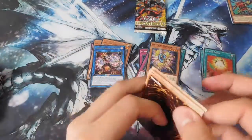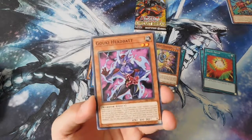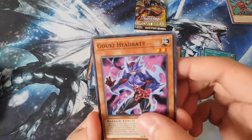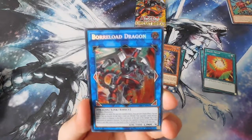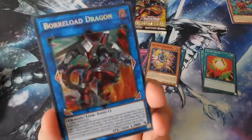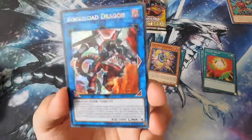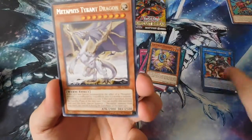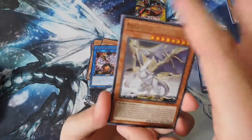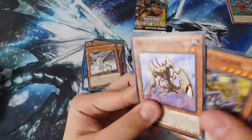We have two packs left — can we get Evenly Matched? I completely forgot the name of the other card. Kooky Head Bat, Nimble Beaver, Mermail... no way, I just got a $30 card right here — Borrelode Dragon, secret rare! I couldn't get even one off a full booster box of 24 packs before, and now we've got three secrets total. Amazing! Also Metaphys Tyrant Dragon, Langley, Soldier Dragons, Capacitor Stalker, and Crawler Dendrite.